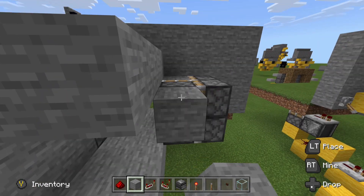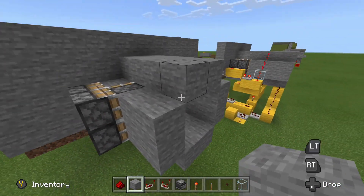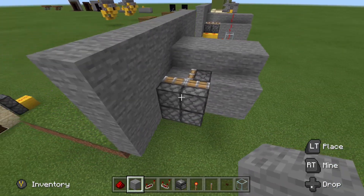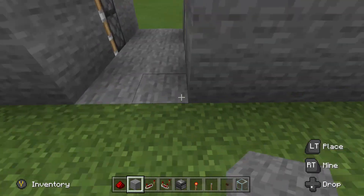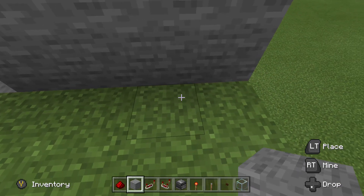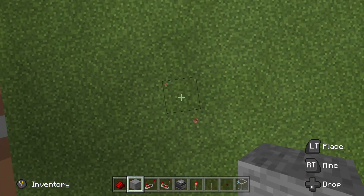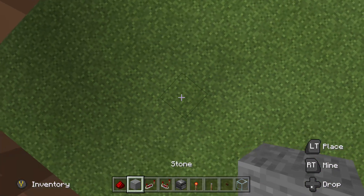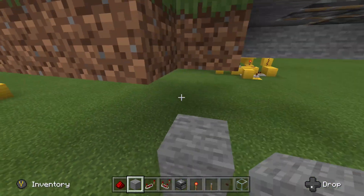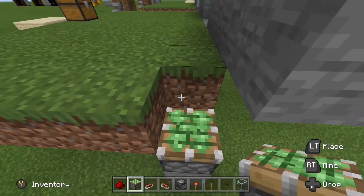We will build this frame up around here and the next thing we are going to do is choose where we want our input to be. This is the closest you can have it — we are going to go 1, 2, 3, 4, 5 from one side, dig down 2, and replace that second block you dug out with a piston so that it is one block below the grass.